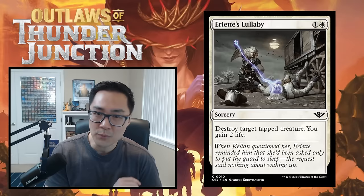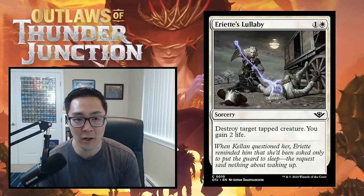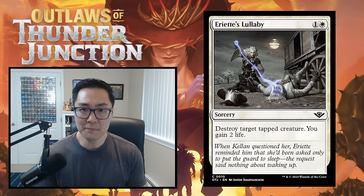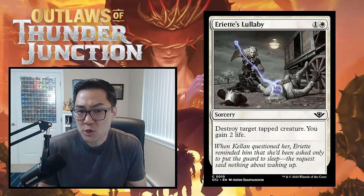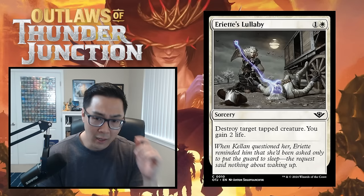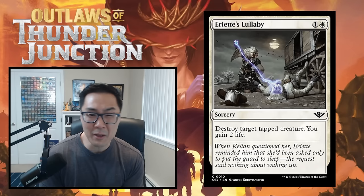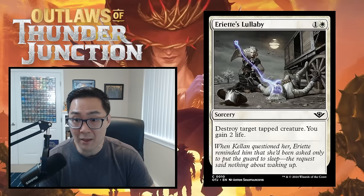Ariet's Lullaby is a 1W sorcery — destroy target tapped creature, you gain 2 life. It's not instant speed, which is a downside, but the life gain goes a really long way. I generally don't love sorcery-speed destroy-tapped-creature spells, but add 2 life and that changes everything. This is going to be a solid removal spell you'll play in most of your decks — maybe a little better in controlling builds. Ariet's Lullaby gets a C.